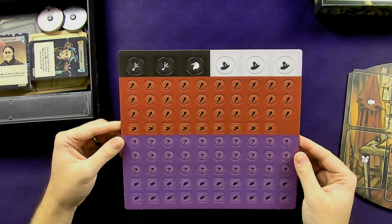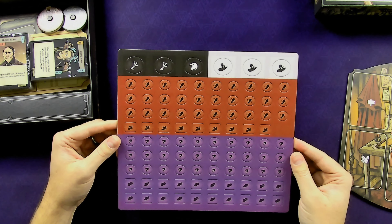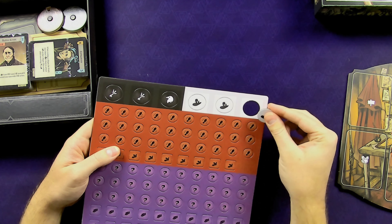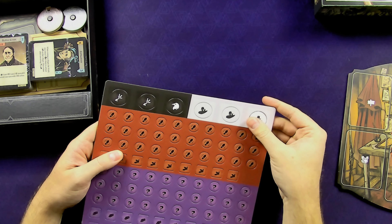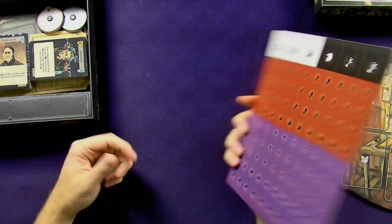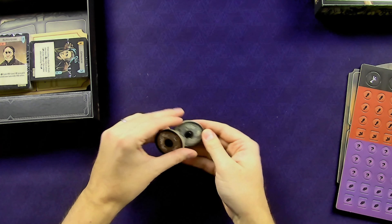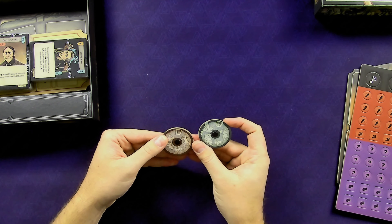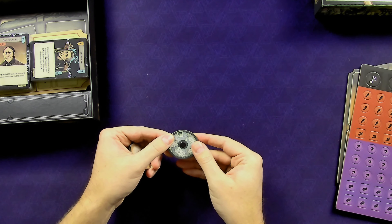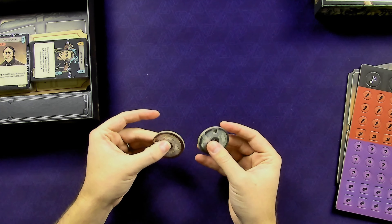We've got one set of punch-outs for the different tokens for the two players. They're not the highest level of quality, but they feel just fine. I actually have the wooden component set coming in the next few weeks, so that'll be fun to replace those with — but even if you don't, they look just fine. There are a couple of dials, one for the witch character and one for the hunter; they go from zero to 20. Those are cool and prebuilt for you.